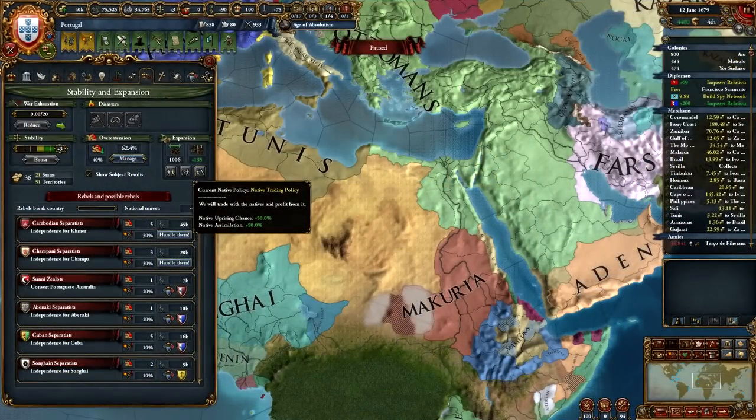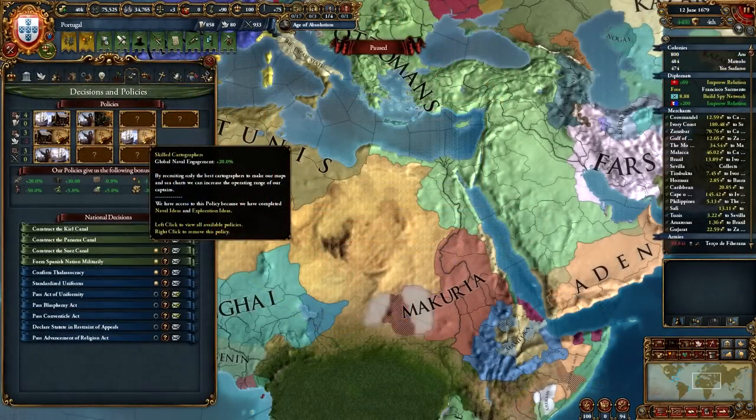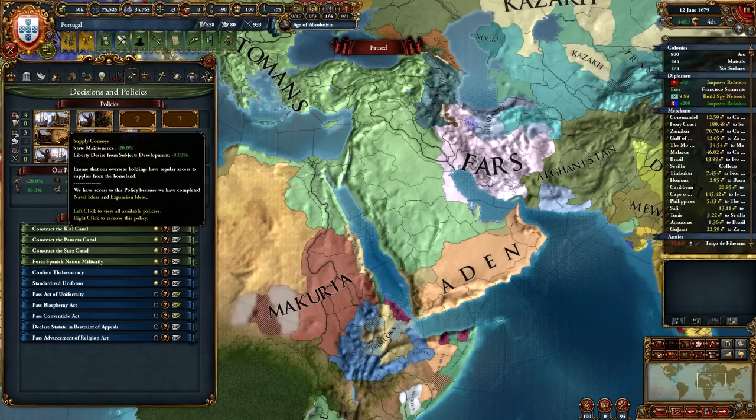The exploration-expansion policy is a must. With it you can change your native policy to native trading and still get no native uprisings while having a small boost to goods produced, along with a lot of native assimilation. The exploration-naval policy gives you an extra 20% naval engagement, which means your ships fight 20% better, ensuring your naval dominance. The humanist-exploration policy gives you more settler increase along with an extra 50% native assimilation — meaning with the earlier policy you get 100% native assimilation, which is a significant boost to economy and settler growth. The expansion-naval policy gives reduced liberty desire in subjects, which is helpful as you will have a lot of subjects. Later you can get more policies from trade idea groups for more trade power and steering.